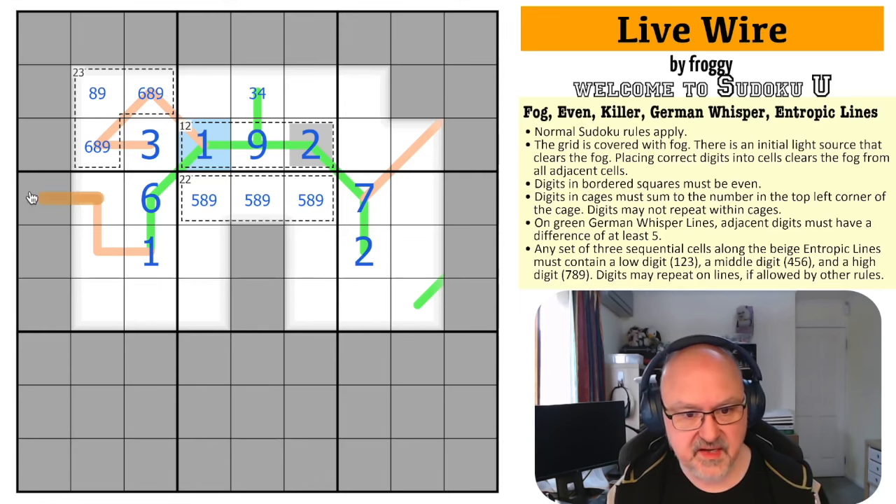This entropic line continues here. We know this run has a low, then a mid and a high, and that mid and high needs to continue to a low. So this next cell is 2 or 3, but I'm not sure which. The line may then continue.